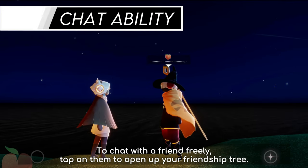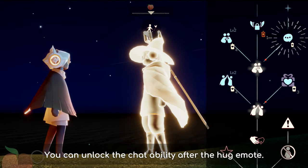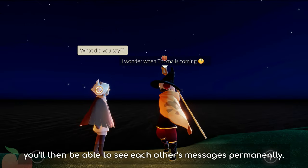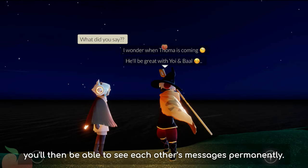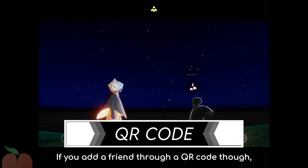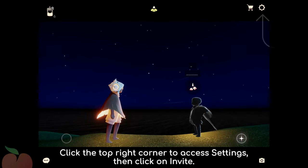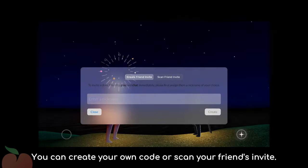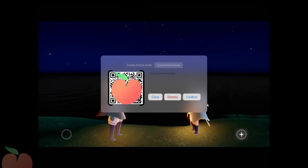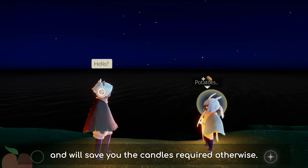To chat with a friend freely, tap on them to open up your friendship tree. You can unlock the chat ability after the hug emote. When either one of you unlocks with candles and the other accepts, you'll then be able to see each other's messages permanently. If you add a friend through a QR code though, the chat ability will be automatically unlocked. Click the top right corner to access Settings, then click on Invite. You can create your own code or scan your friend's invite — by doing so, it'll skip the high-five and hug emotes and will save you the candles required otherwise.